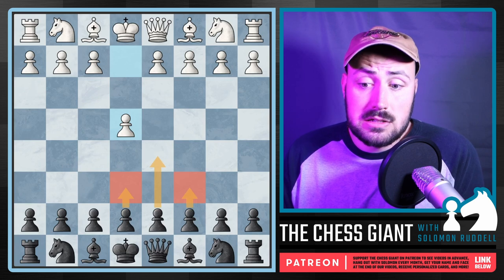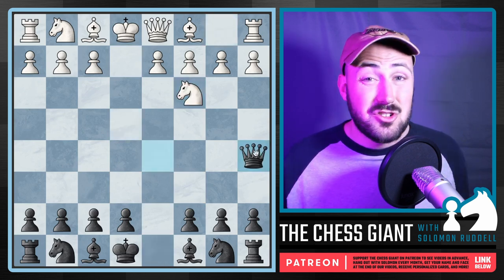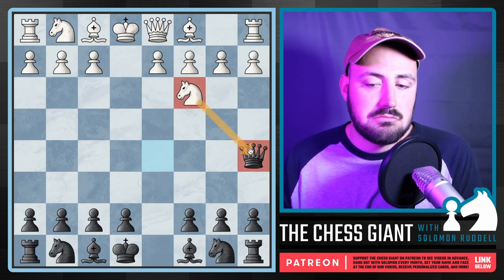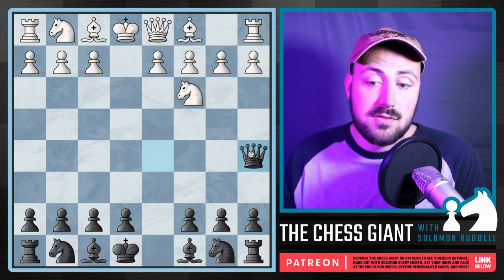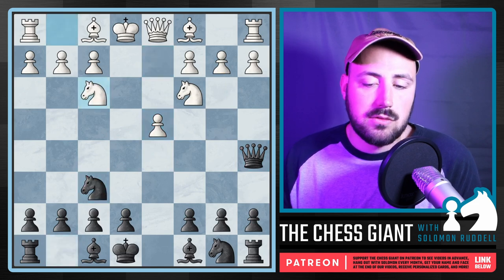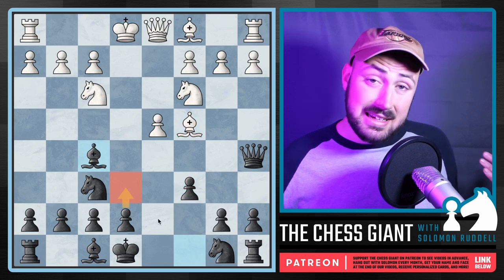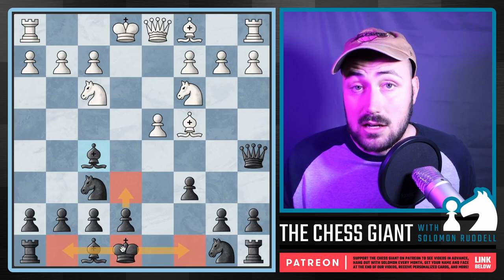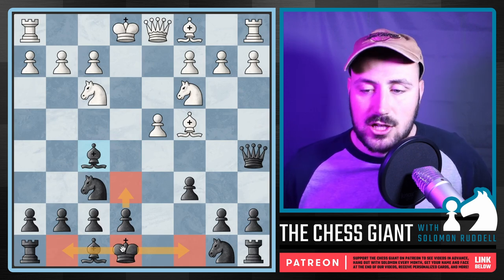We've covered two moves that prepare D5 — what if we just play D5 right away? The main line is Queen captures, then Queen A5. Notice you're usually not supposed to bring the Queen out in the opening, but the Scandinavian Defense is probably the most famous exception because it's hard for White to kick this Queen around — the Knight can't do it for several more moves. The only attacking move is B4, but that just sacrifices a pawn. Usually you'll see D4, we develop and play C6 so we can tuck our Queen back, then Bishop F5, with E6 on the way and the ability to castle either direction.